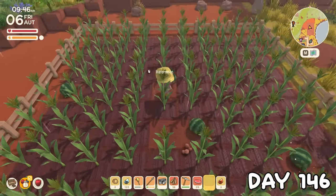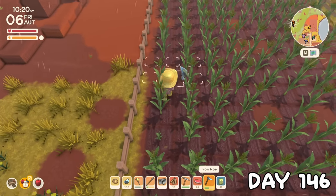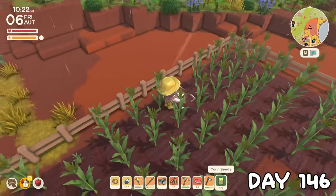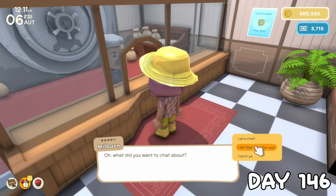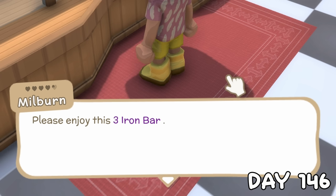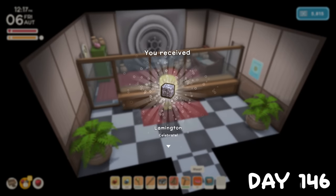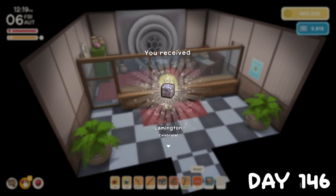On day 146 I picked up the final ripened melons and replaced the spots with corn seeds, with the intention of waiting till the whole field was ready to harvest it for the first time. Melvin was selling a lovely little sofa so I grabbed it right away, then I had this fun mix-up with the dialogue with Milburn — I handed him some flour and he was literally like 'thanks, now I can make some iron bars?' It was because he had two bulletin board requests, the other one being for some iron ore. The rewards came through correctly though.